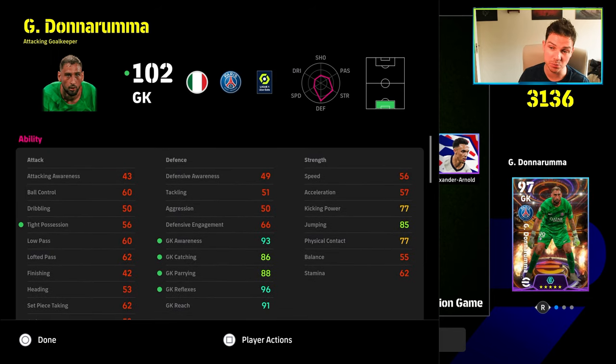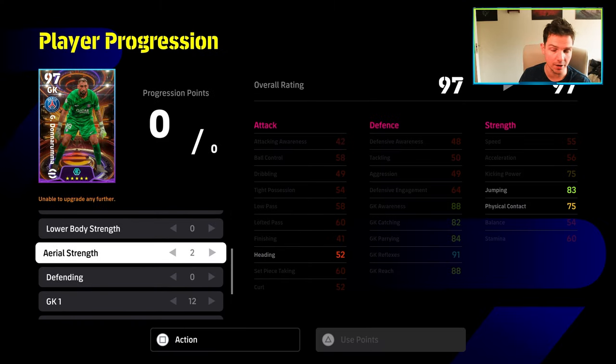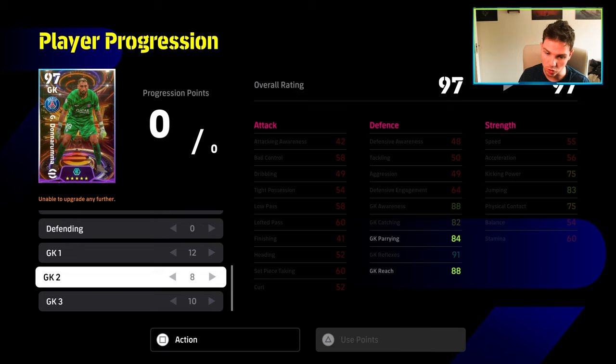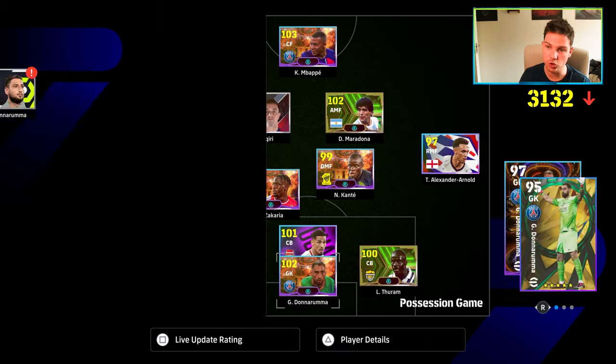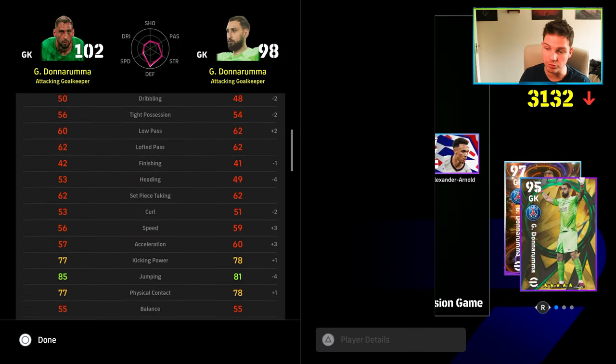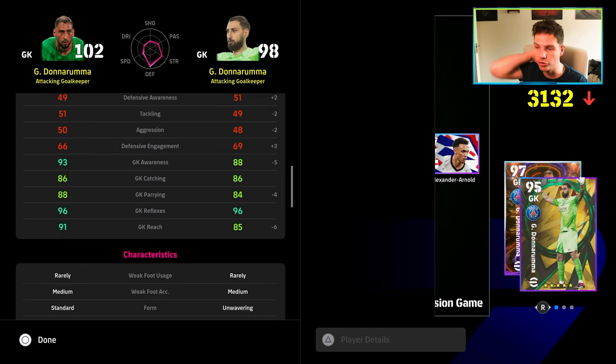He doesn't have a special skill, which suggests they probably don't focus too much on goalkeepers. For player progression, all we're going to do is 2 into aerial, 12 into goalkeeper 1, 8 into goalkeeper 2, and 10 into goalkeeper 3. This is how he compares to another version of Donnarumma — if you've got another version, it's really just moving pieces around the chessboard. That's all you're doing.